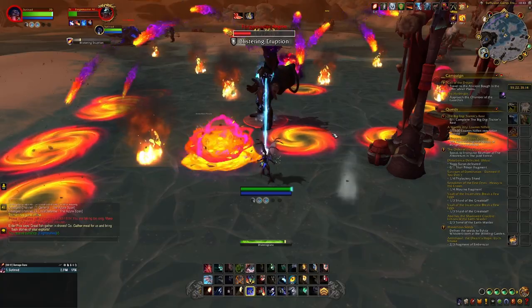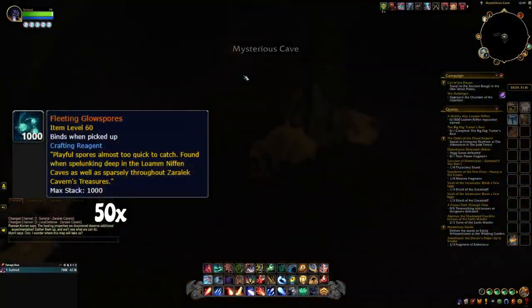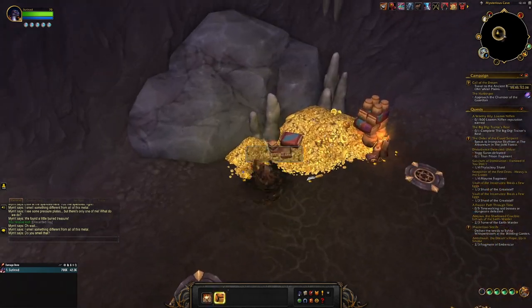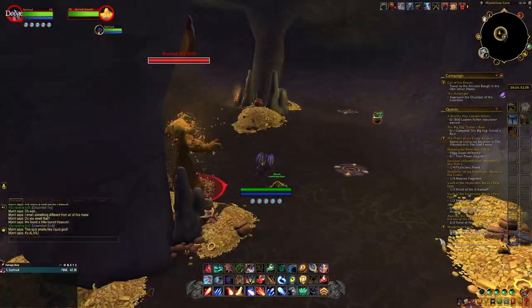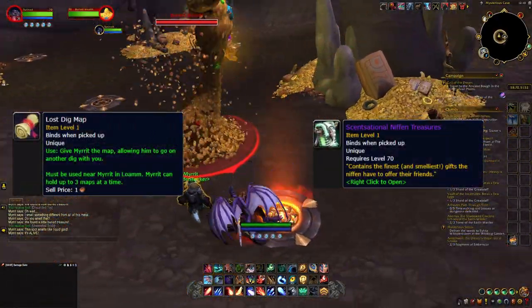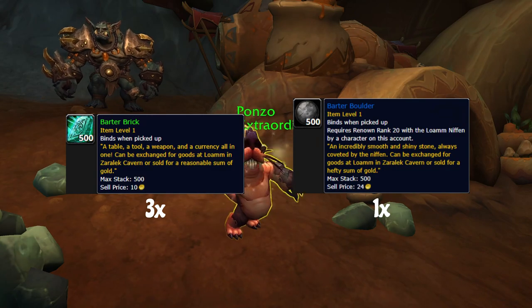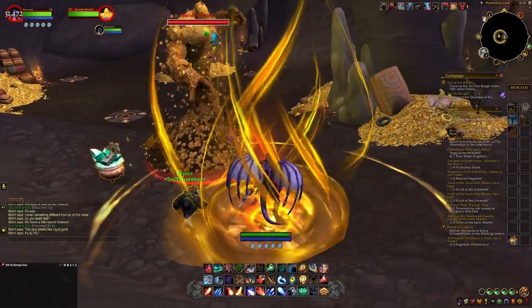The next material you need are the Fleeting Glowspores. You need 50 of these. You can get these by doing the Sniff and Seeking activity in Loam. To start Sniff and Seeking, you need either the Lost Digmap or Battered Digmap. The Lost Digmap can be obtained from the Weekly Chest from farming Nifan Reputation, and the other map can be purchased from Ponzo for either Barter Bricks or Barter Boulders. These maps are only once per week and award around 10 Glowspores each.